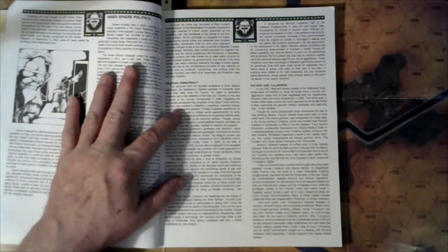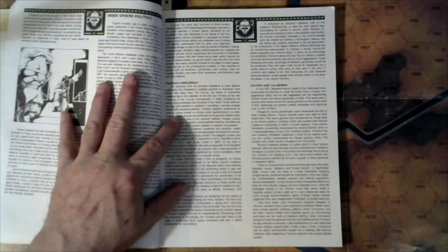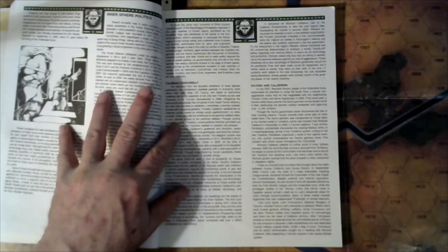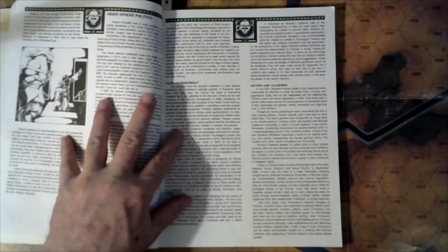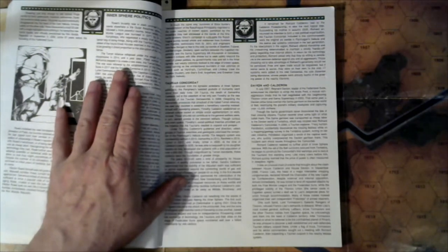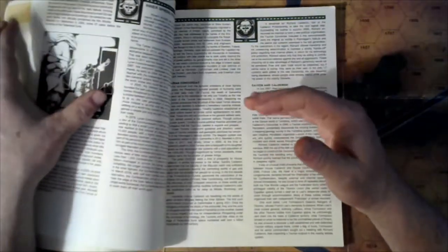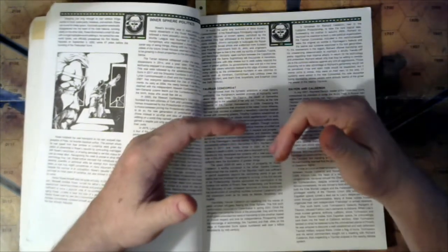The death of Samantha Calderon led to the selection of her only son Timothy as the new Protector of the Taurian homeworlds in 2268. Despising the democratic process that smacked of the hated Terran Alliance, the new ruler established hereditary rulership instead. Armed with sweeping powers, Timothy Calderon established an order based on simple social egalitarianism — no work, no food. Those who did not contribute to the general welfare were in turn denied access to the common welfare.